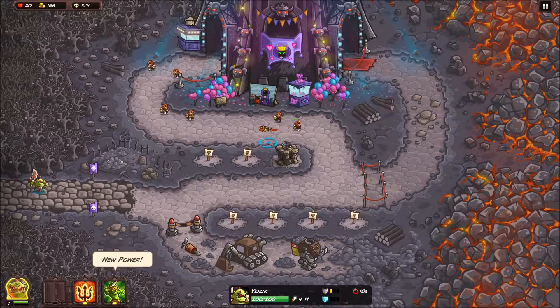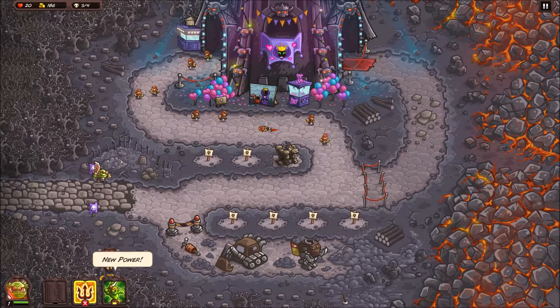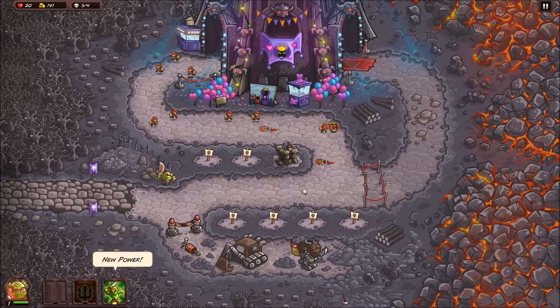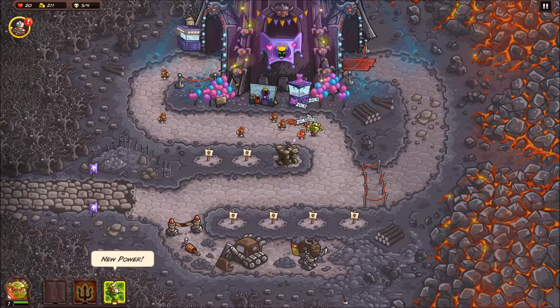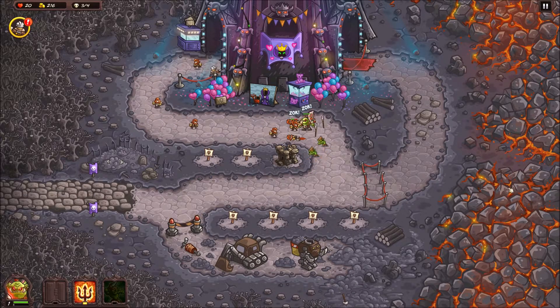These buttons here are buttons one, two, three on your keyboard, or you can just click and drop them. Notice that these are his powers - the special ability we get because he's our hero. That is another set of soldiers, but in this case it's better than just soldiers - it's ranged attacking soldiers.